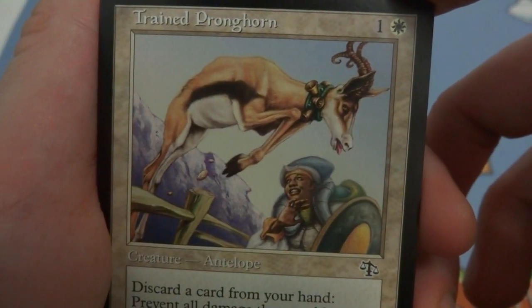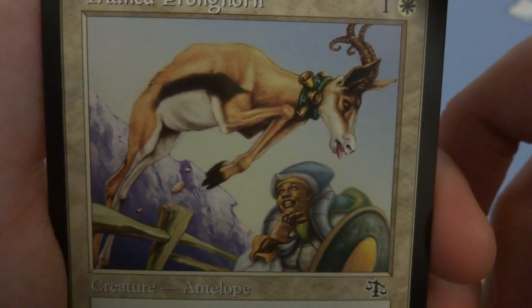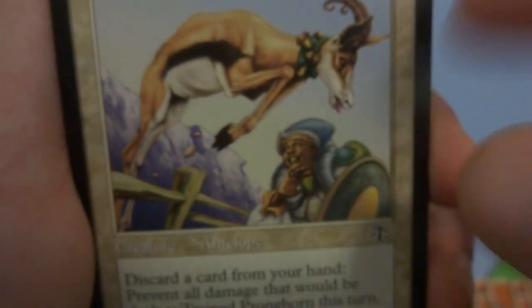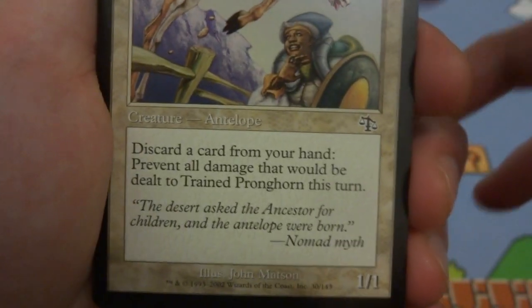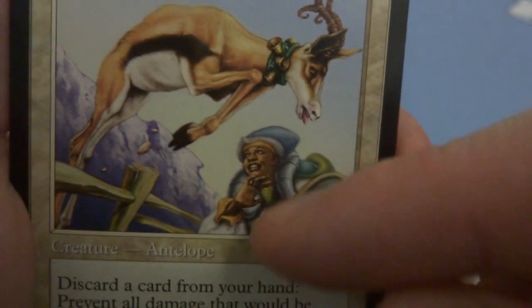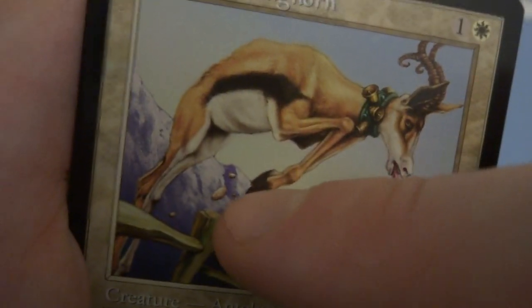Got Trained Pronghorn — looks like some sort of elk, caribou, or antelope jumping over a fence, with a lady in the art. Bells on its collar, tongue sticking out, purple mountains in the background. It's a creature — antelope — one and a white, 1/1. Discard a card from your hand: prevent all damage that would be dealt to Trained Pronghorn this turn. So discard a card and this guy can't be dealt damage that turn. Drawn by John Mattson.